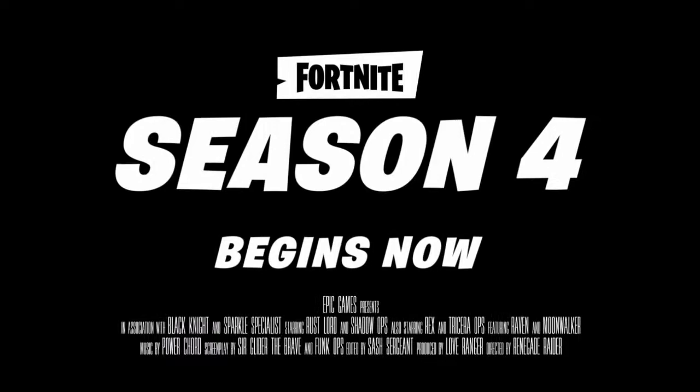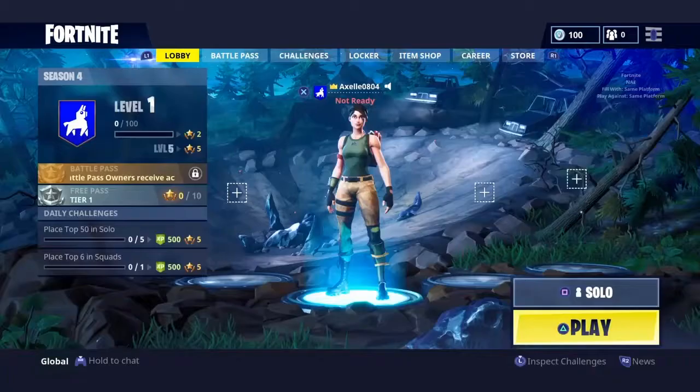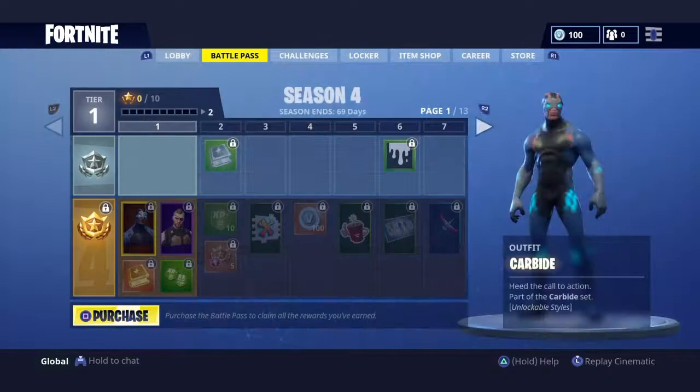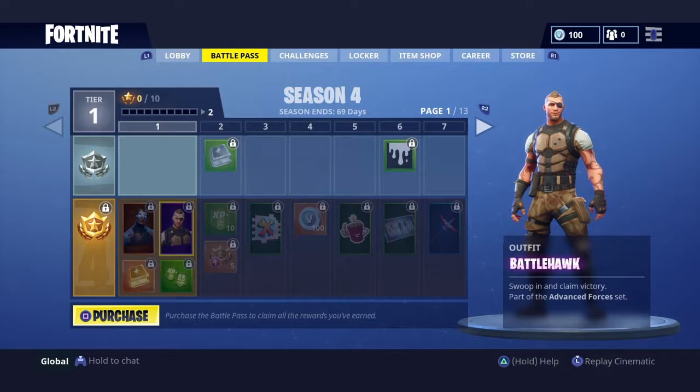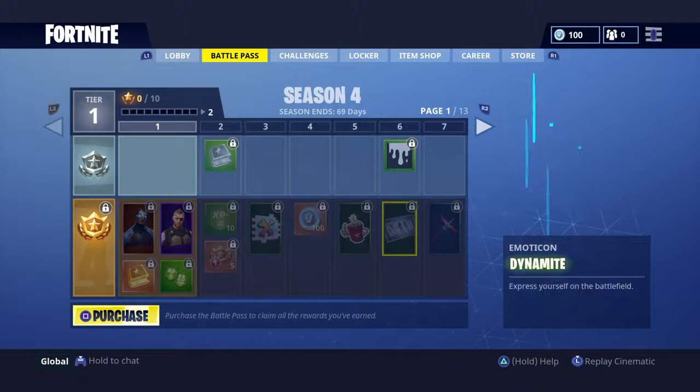Guys, look at this - look at the background. That's the meteors that just struck. We're gonna look at all the skins first. So it looks like you can get Carbine and the Battle Hawk, which are the two you get when you first start when you buy the Battle Pass. And I'm gonna be looking at the pickaxes too - Gale Force. Looks like a pretty good pickaxe to start out with.